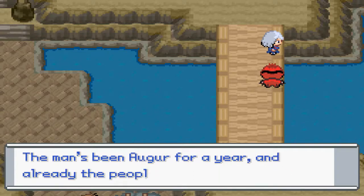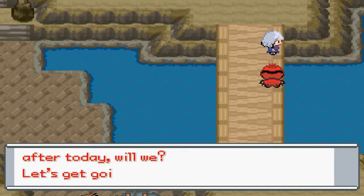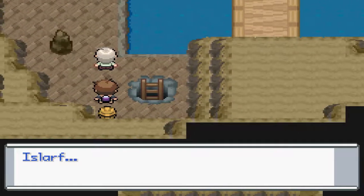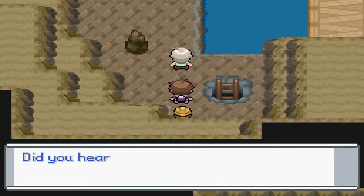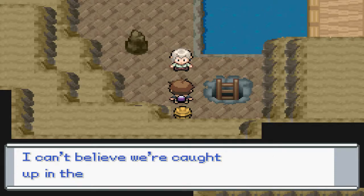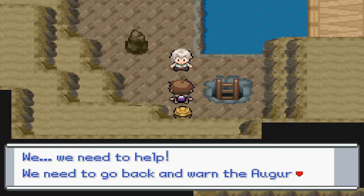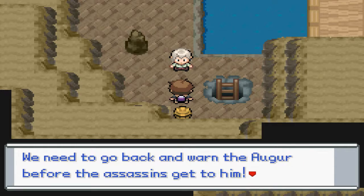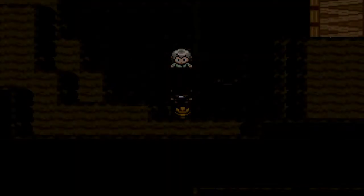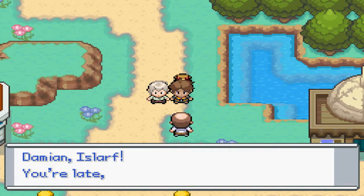The cultist says: 'He was born of fire and lightning and he rode Xerneas as a steed. The lands of an auger for a year and already the people are worshipping him. Well, you won't have to worry about him after today.' Let's get going. Those are cultists — did you hear what he's saying about their plan to assassinate the Auger when he comes to Telnortown? We need to warn the Auger before the assassins get him. Quick, let's go.